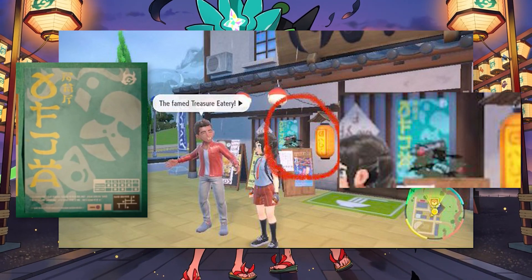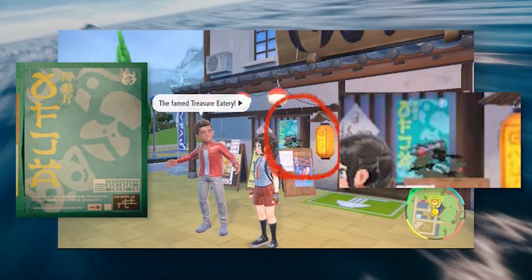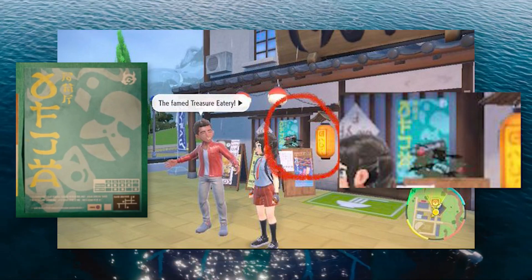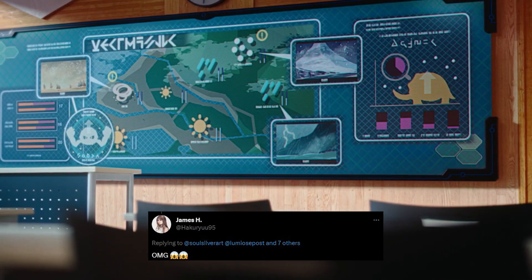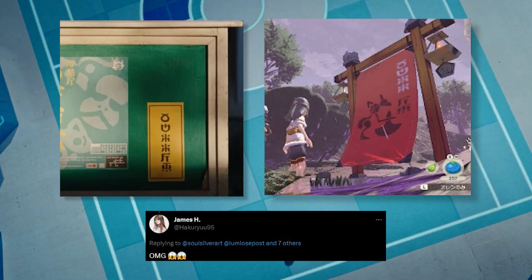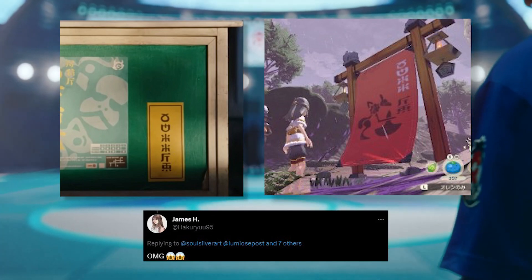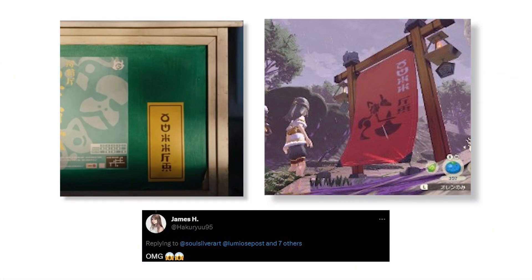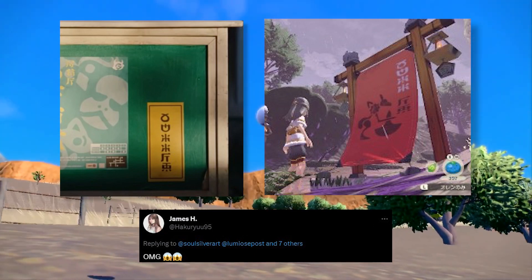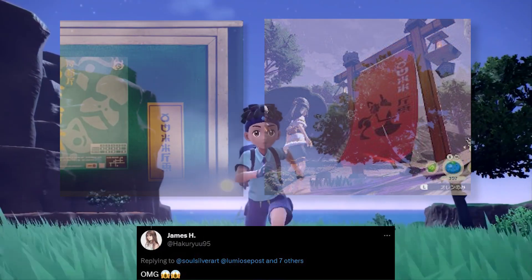We've seen this a bunch of times — there have been tons of teasers to Scarlet and Violet and all the games; they do it every game. This is one of those Easter eggs we're able to uncover now. James H on Twitter also calls out that the little text right next to it — I have no idea what it says — but if you look at those characters and line them up to the characters on the different trials in Legends: Arceus, like the Cleavor trial, it actually shows those same characters written down the side. I don't know what that means — maybe it's nothing — but it is interesting that it all ties together.